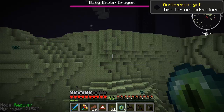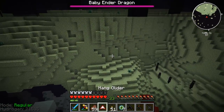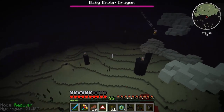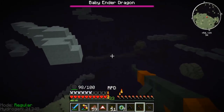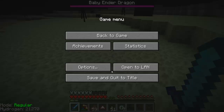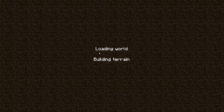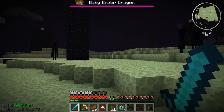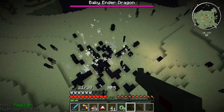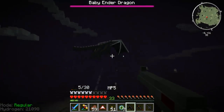Let it load. Achievement: To The End! Let's take a swig of tea. Bloody hell. Disconnect, reconnect back in and maybe the hang glider will work then. Whoa. Nice. Okay.